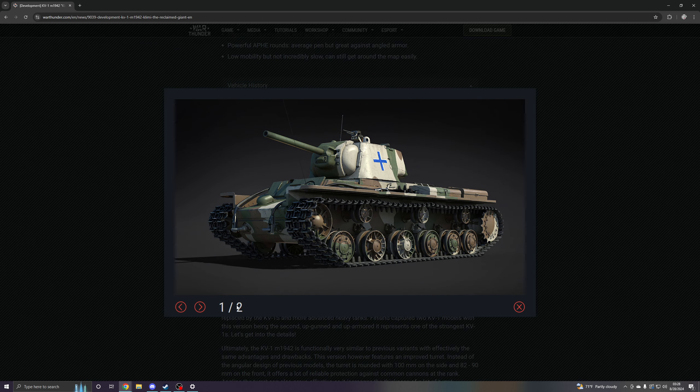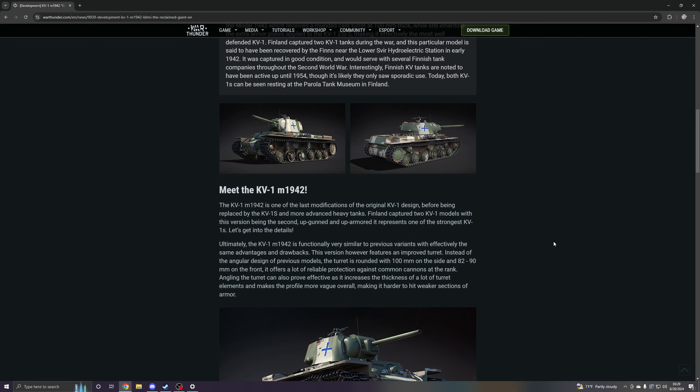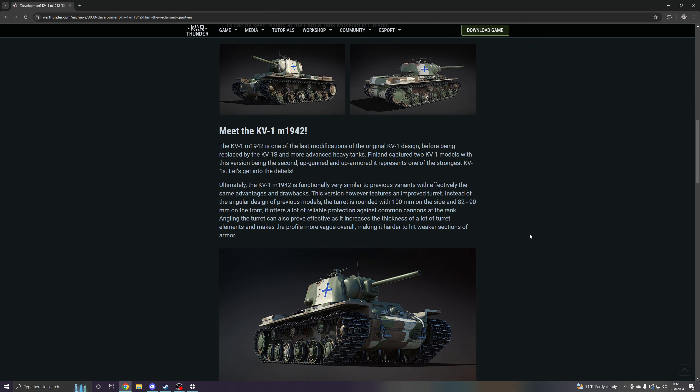So today we'll be taking a look at a real classic with a fresh coat of paint — the Finnish-captured KV-1 Model 1942. The M1942 was one of the last conventional KV-1 variants constructed, featuring improved armor protection at the cost of around one ton of extra weight. This new premium tank will be arriving in the next major update. The KV-1 M1942 is a rank 3 Swedish premium heavy tank — obviously Finnish — on the Swedish tech tree. At a glance, it has impressive survivability and is well armored overall.